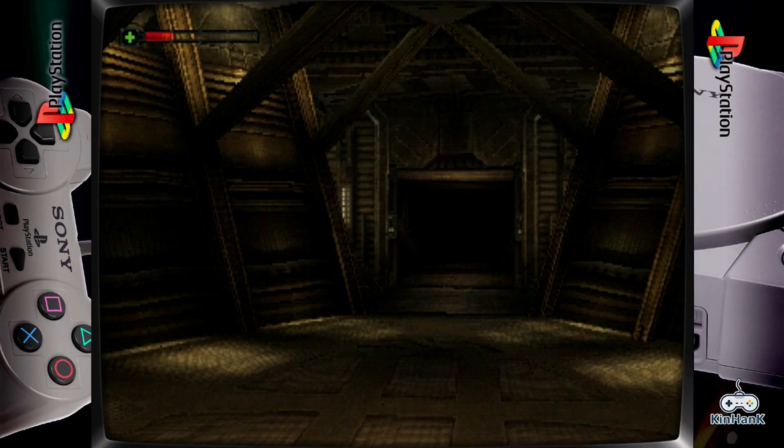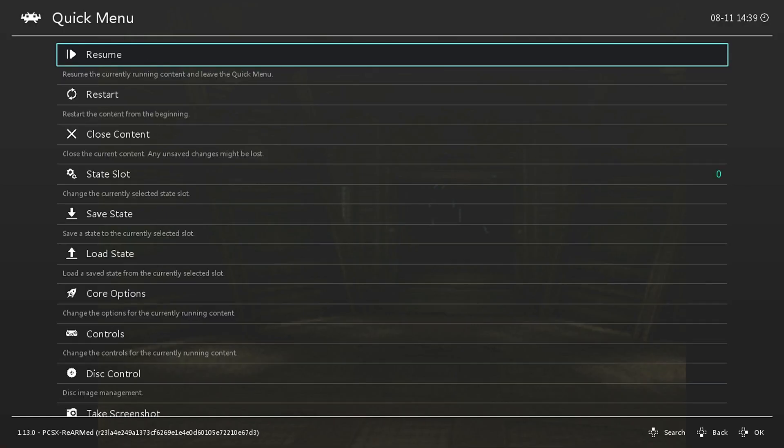What you're going to want to do is use your hotkey command and push the button X — this is the top left button on my controller. When you push that, it's going to pull up this quick menu.